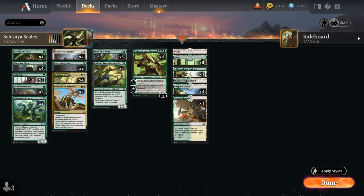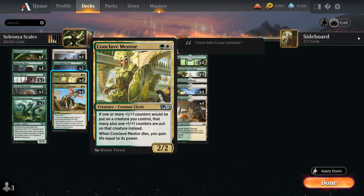This is very similar to the effect on Conclave Mentor, a two-mana 2/2 creature with that same ability, and when the Mentor dies we also gain life equal to its power. An enchantment is much more difficult for the opponent to interact with than a 2/2 creature, but both reward us for incrementally adding counters to our various creatures. We get an extra counter with each transaction, so it's better to get counters in slow increments as opposed to having creatures that come into play with a ton of counters, as we only get one additional counter each time.